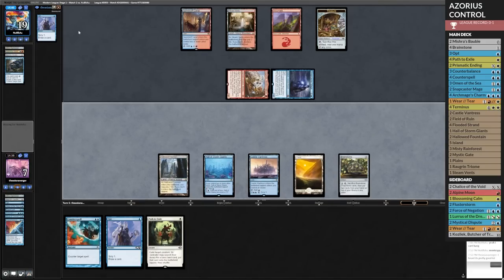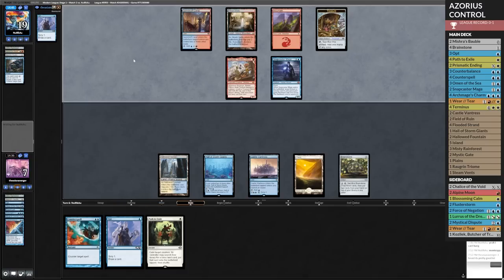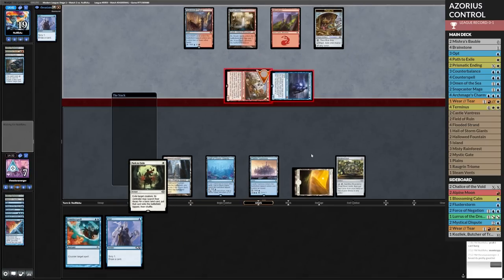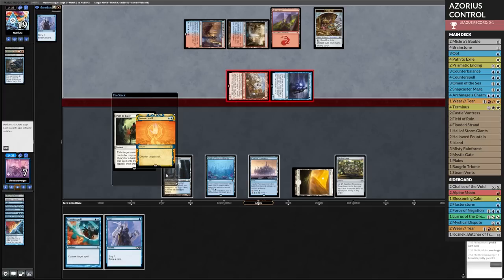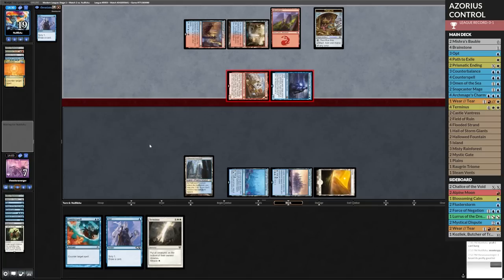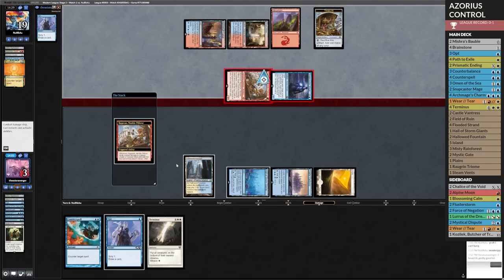They finally hit a land. We're going to wait until the combat step so they don't just keep playing more Monkeys and hitting us. Do I fight for this? Because they're going to counter me every step of the way. Wait — what did I draw this turn? Can I not Miracle this? Oh, whoops — I can't Miracle that. GGs. We'll go to the next one. That is unfortunate.